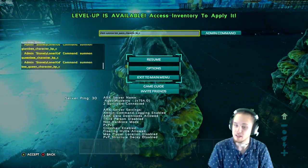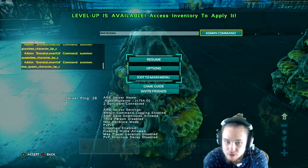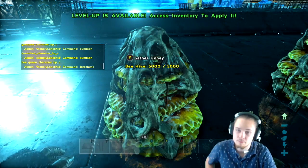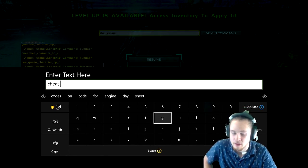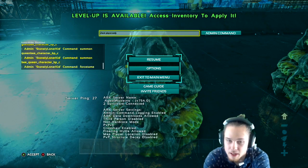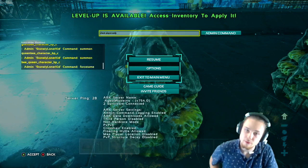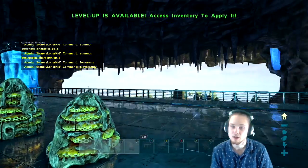I spawned it in and players only is still on, so there shouldn't be any bees popping up yet. Now do 'cheat forcetame' — so now it's our hive. Then you want to take players only off by typing 'cheat playersonly' once again and activating the command, and then you should have bees — maybe.